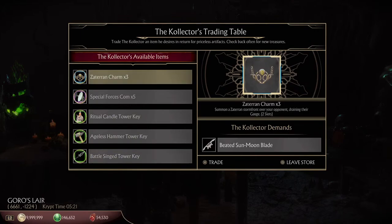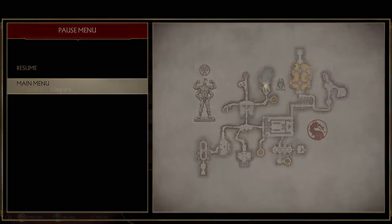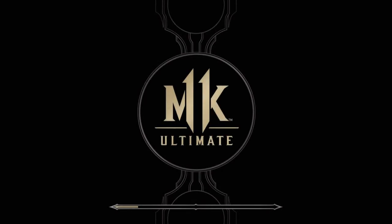It's like all of the tower keys except the one I need. I'm not sure if that's some sort of RNG or if this mystical 12th key is just more rare than the others. It is taking some resets to try and find it.